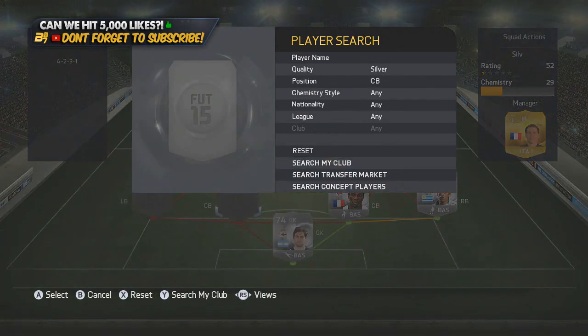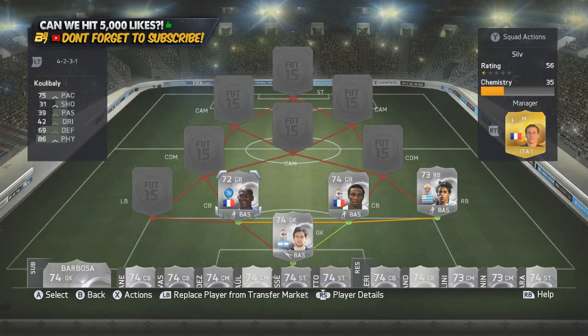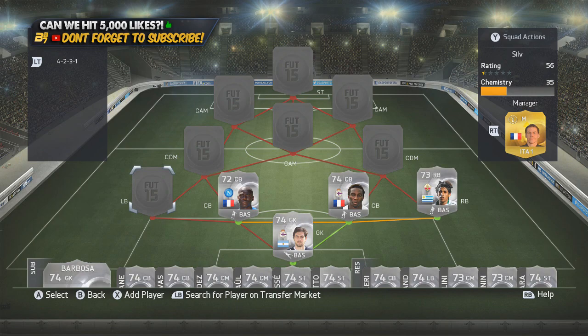He was matched with another decent center back from Serie A — Cubali. We did a squad build with him early on: 86 physical. These two are very strong — 75 pace as well. Pace and strength is all you need to knock off fast forwards.